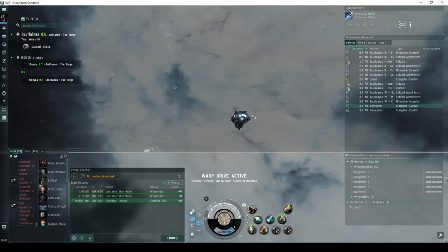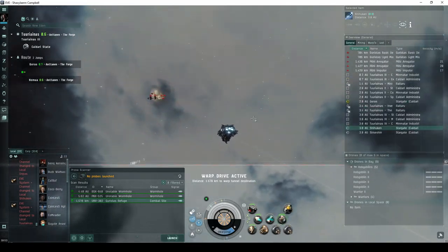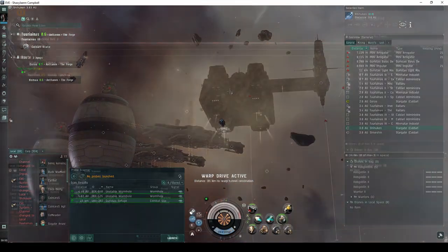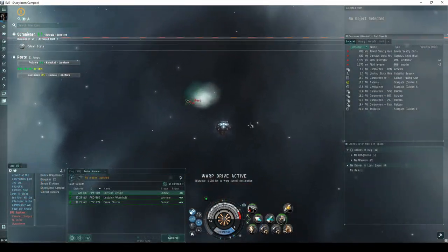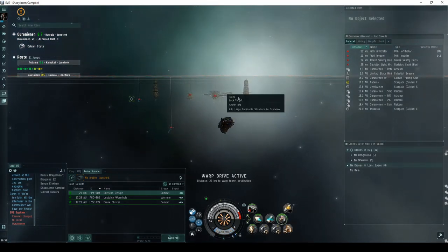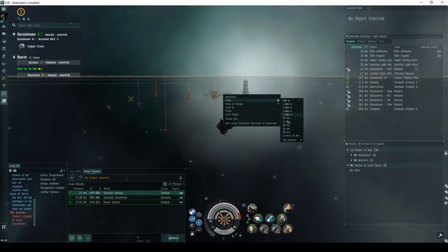The site comes in two different configurations. The first configuration has a series of freight pads and two storage silos. The second configuration has a single large cargo rig. In both configurations, there are five waves of Garista's Frigate, Corvette, or Destroyer NPCs.